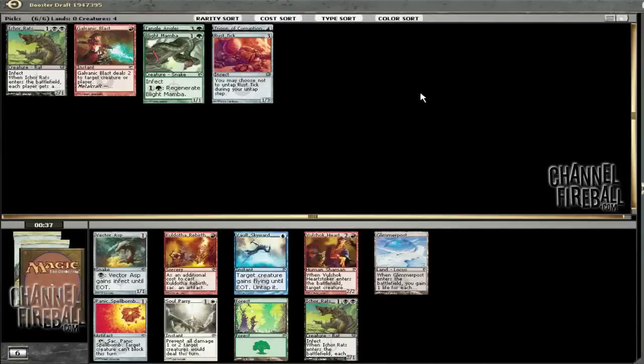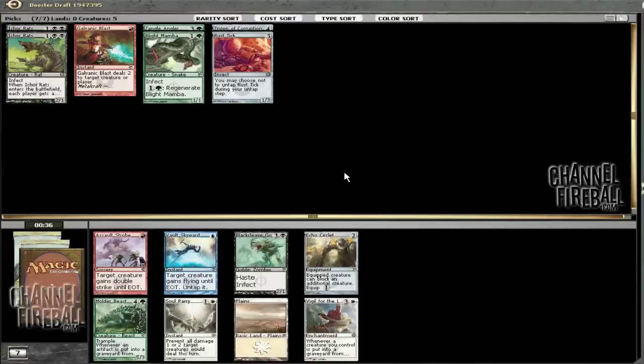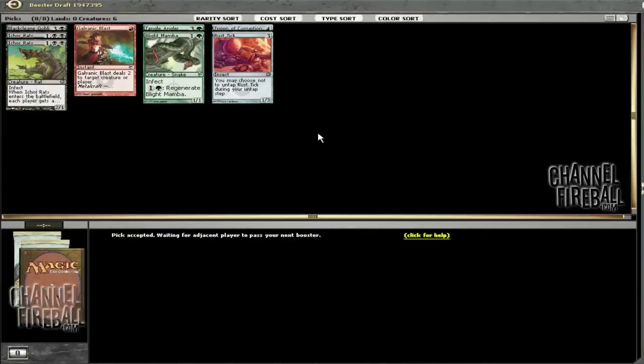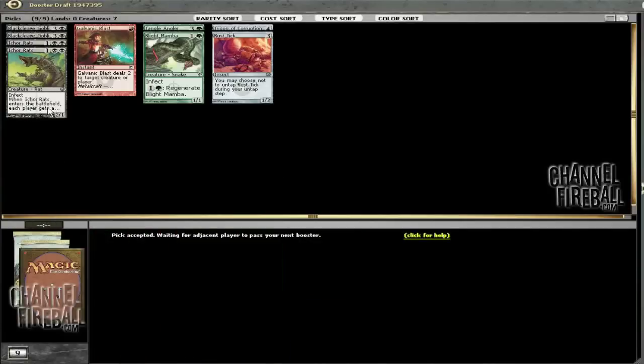The trend continues with a Poison card and a bunch of garbage, and I think I'm happy enough with how we ended up here. I think Mulder Beast has its place in some Poison decks, but here I'll just take the Black Cleave Goblin, both for signaling and because I might run it. If I've got enough removal spells, Black Cleave Goblin does the job just as well — obviously Cisbear is much better, but I'll still take the Goblin, although the Archers does have a place in some Poison decks, mostly in the sideboard. It is a formidable card.